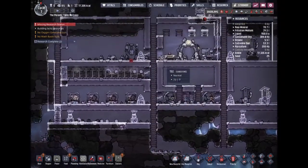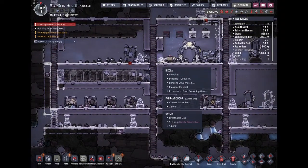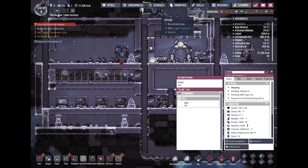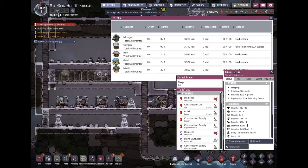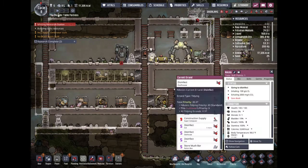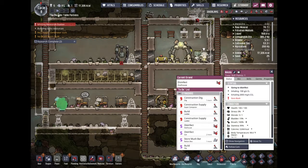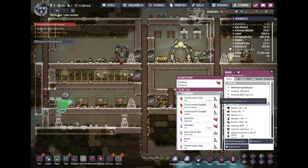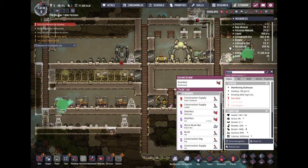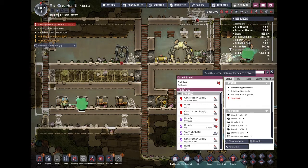Oh, we didn't actually name the person that came through — it's supposed to be a periodic table themed name. What names do we have right now? Gold, Iron... you could be Platinum. You seem like a Platinum type of person — both Australian and Russian, Austrian. That would fit you very well. Yes, you will be called Platinum.